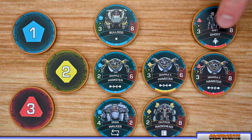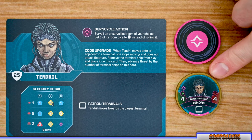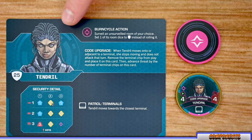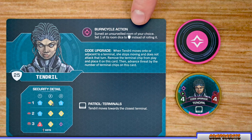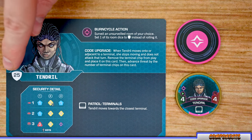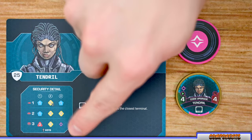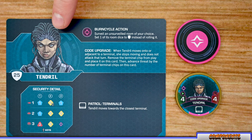The second type of enemy are captains, randomly selected at the beginning of the game. Each captain has its own chip with all stats, plus an accompanying card listing all other information including the burn cycle ability, an ability outlined on the card, its patrol pattern or effect, name, hit points, security detail showing where to place security units per floor, and when the captain comes out. The back of each captain's card has a backstory about that captain.